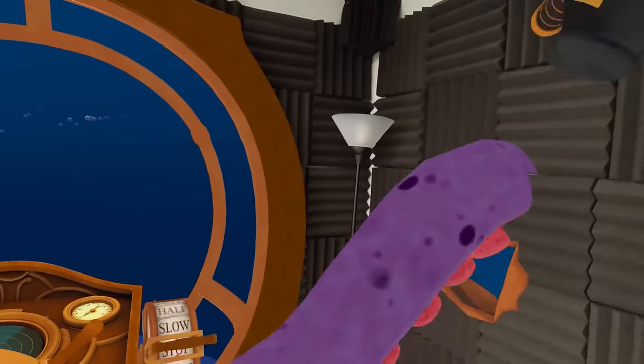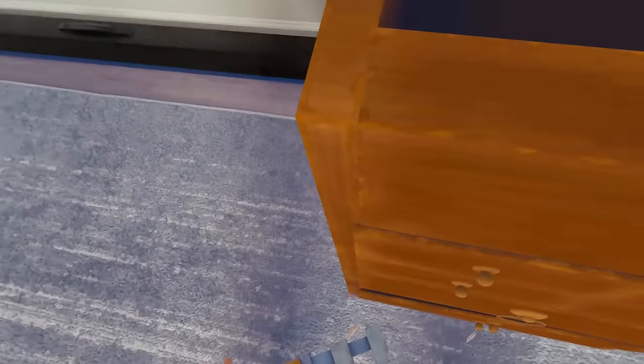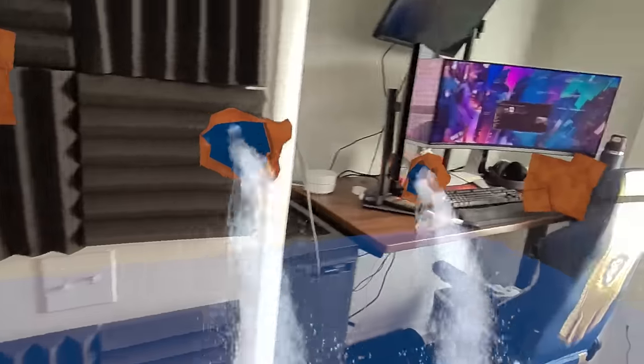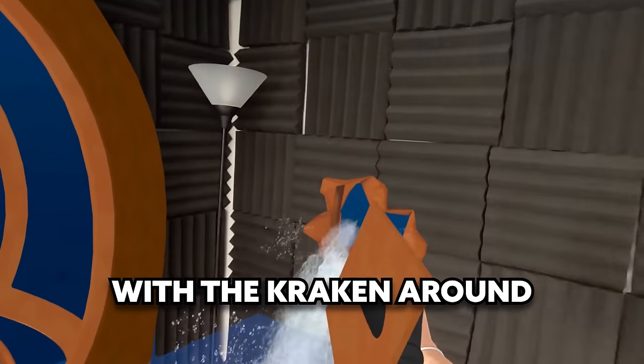Holy shit — it's the Kraken! It's the Kraken, in my bedroom! Get out of here, Kraken. More work to do. Where'd my wrench go? Wrench, wrench. Oh my God. Back, get back, you beast. That should be everything. Come on, we can get it. Yes! Nice. Really filling with water here. Get under there. Yes! Don't want to die. Don't want to drown. Don't want to drown with the Kraken around.